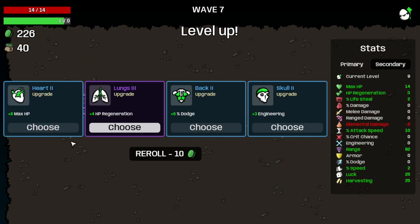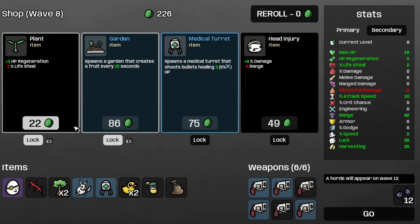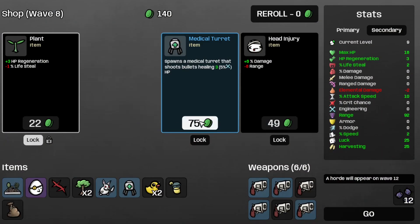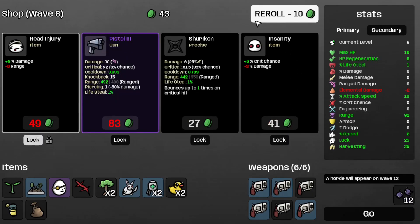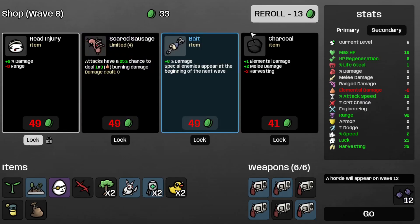Let's grab the tree, the mass HP, the garden, the medical turret, and the plant. Let's save the head injury for later and see if we get anything good. I could do the sacred sausage, but nah.